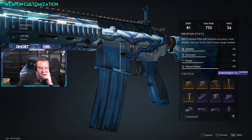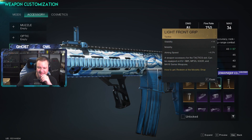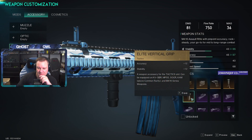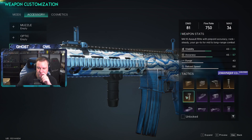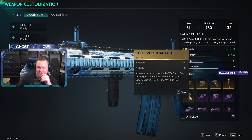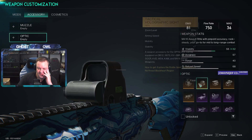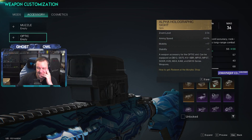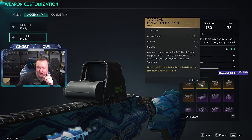Stability sucks — we need to do something about that. We've got stability and accuracy 12/12, stability mobility and aiming speed. I want the elite vertical grip because that's a big increase in stability and accuracy. Optic — stability plus 12. Stability plus 7, mobility and aiming speed. I want this one — aiming speed, mobility and stability.